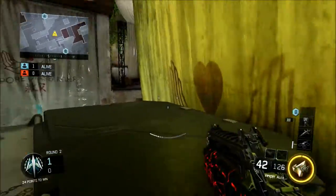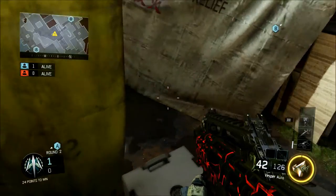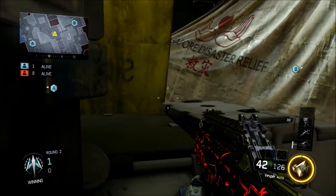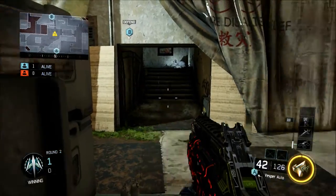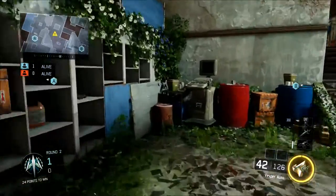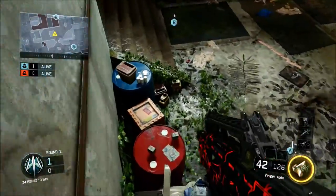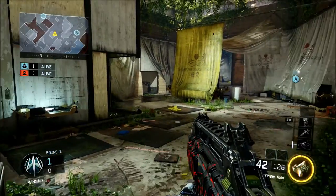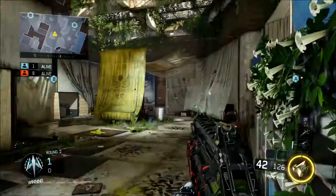Next up is just a couple of spots in mid that you may not know about. You can hop up on these boxes and it might just catch your opponents off guard if you're sitting mid waiting for someone to pass by or anything like that. There aren't many incredible spots mid, but these are just a couple that may catch them off guard if you're trying to camp a corner and wait for someone to pass. It gives you a little bit of safety.